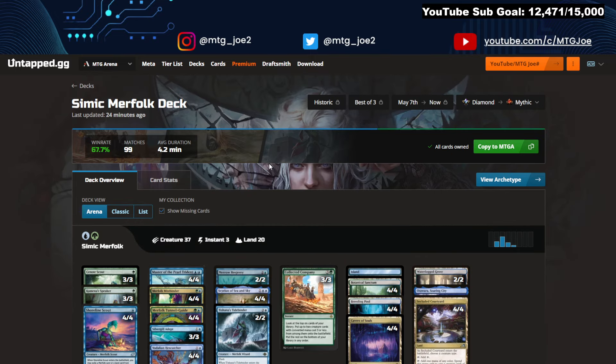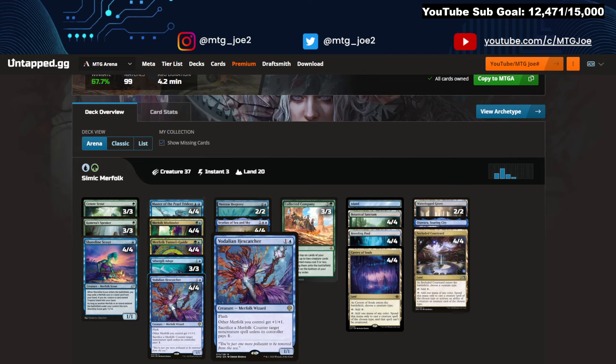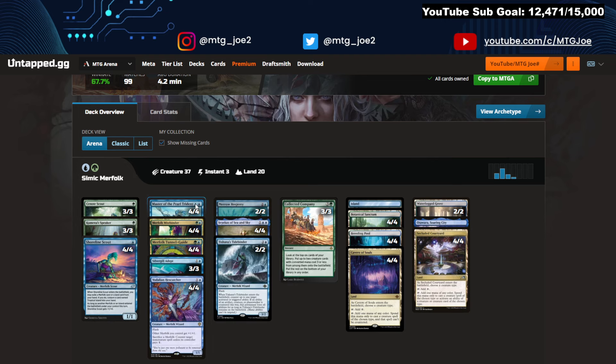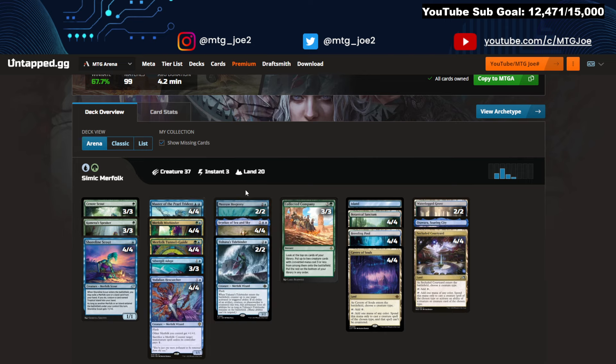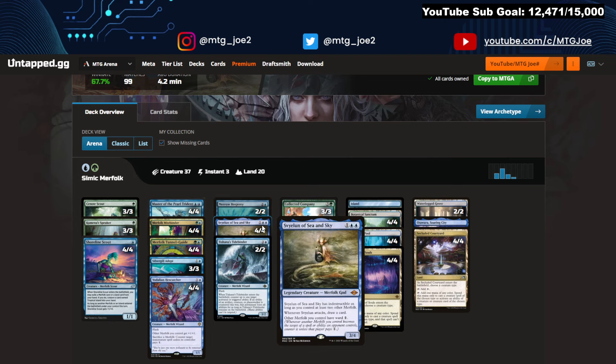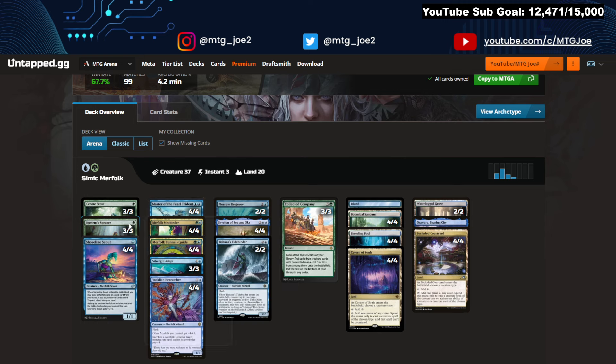Lastly, Simic Fish — Simic Merfolk — at 67% win rate. This deck is all about Merfolk synergy. You have lords in Vodalian Hexcatcher, which lets you Force Spike with any of your creatures. Mistbinder is a lord. Master of Pearl Trident gives your creatures Island Walk. Mirror Entity is another lord that taps down opposing creatures. Sylvan gives your other creatures Ward. Tidebinder handles activated abilities. Merfolk Tunnel Guide basically gives your next three creatures Explore, which is really sweet for card advantage. And then a number of one-drop utility creatures with some Collected Company mixed in.